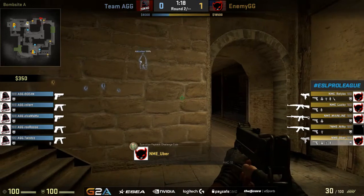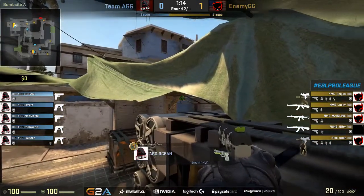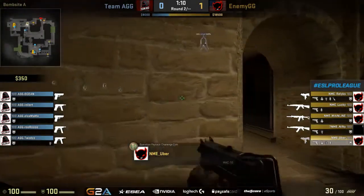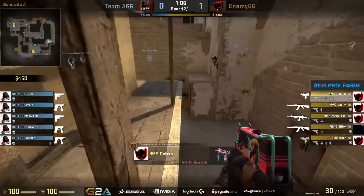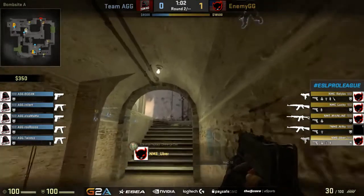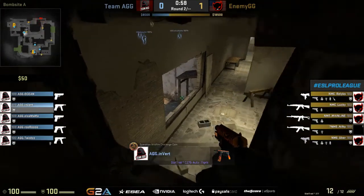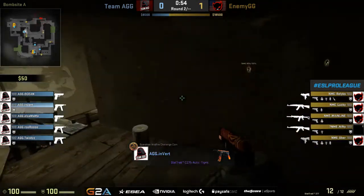It's really going to be on ocean over here at the B bomb site to try to make something happen, as it looks like there are three terrorists getting ready to make that push in towards that area. Still a very passive, slow setup here from selfless. Invert as well just trying to investigate, making sure these guys are not pushing out through underpass to try and get quick mid control — in a pretty safe position, probably not going to be able to spot anything from there though.